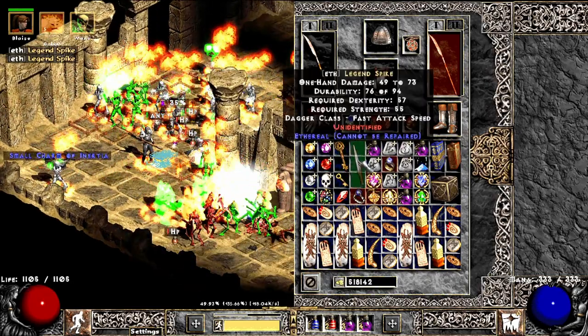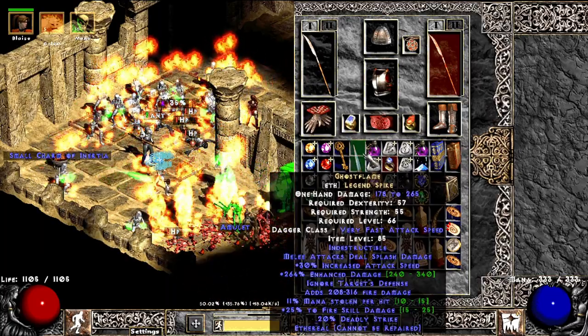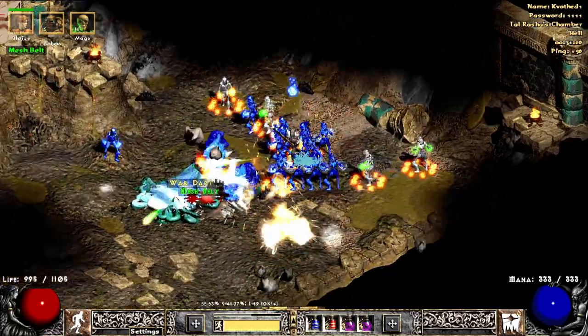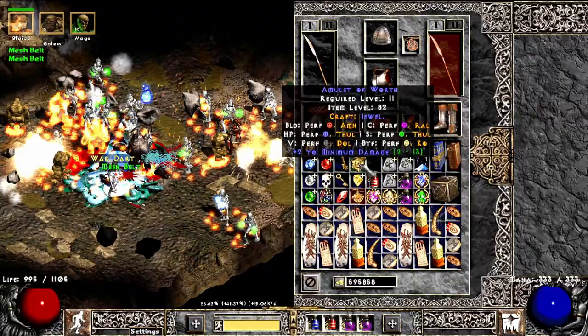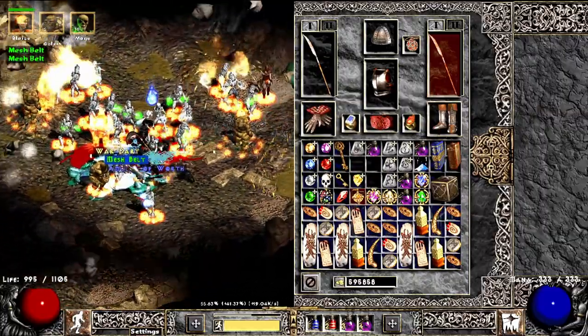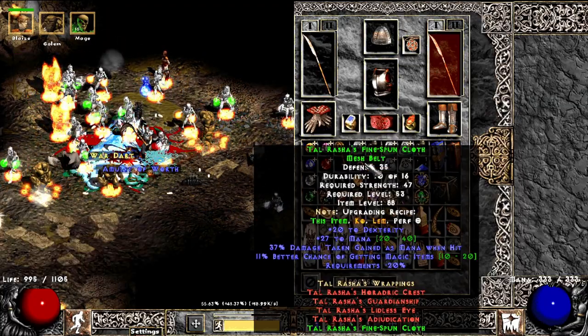The first drop is this Legend Spike, quite a rare item — the Ghost Flame. I was also checking the Durio a little bit, but in the end opted out not to farm it because it's really too long to find, so I kind of decided not to. The second drop is Taurusha's belt with 11 MF.